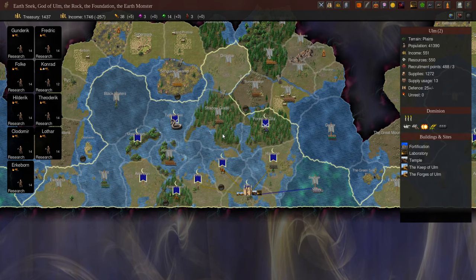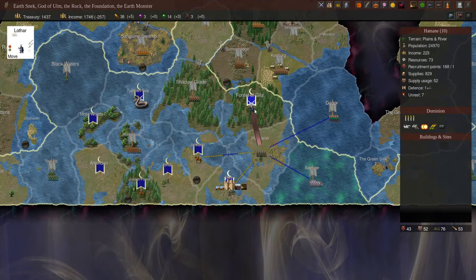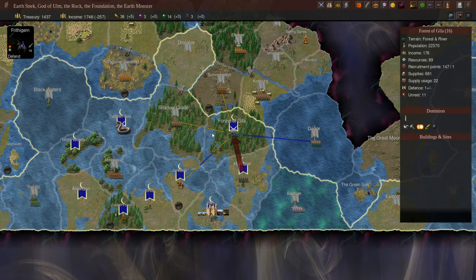Back to the game. We have 1437 gold, which is a considerable amount — we should invest this where we can. Let's start moving our forces. We'll take our prophet in Hamein and get him to start moving into the Forest of Gila. He has a rather sizable army at this point, so moving into the Forest of Gila he'll be able to move into any of the surrounding provinces and fight them, taking minimum casualties.